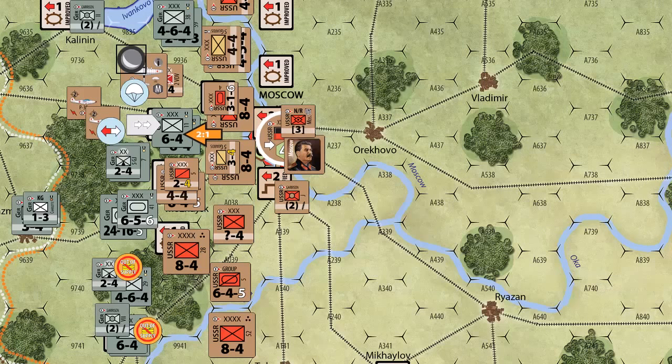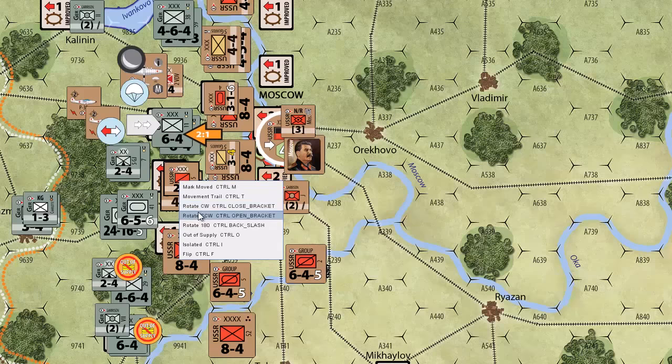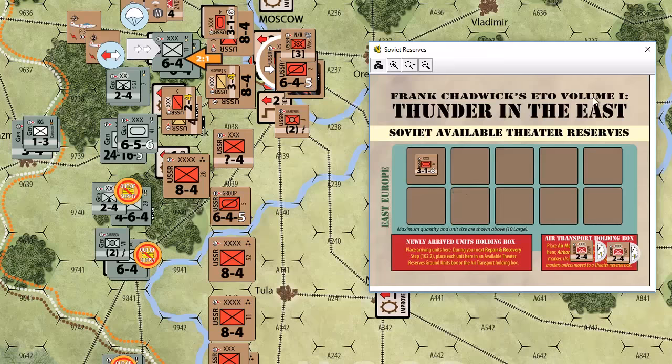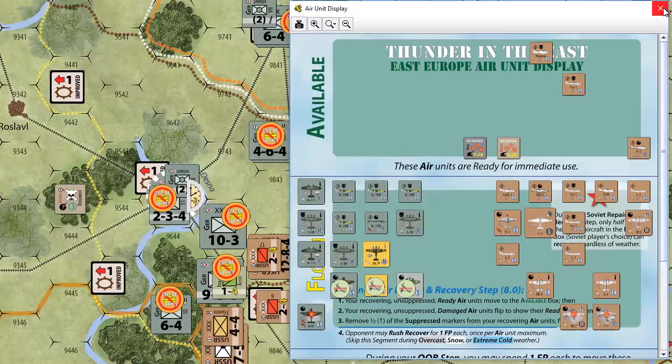We don't need this 6-4-5 here — we could evacuate that guy and still have our odds. Let's put him in reserve. Can he attack anything while he's out here? They've got an eight defense... we could get a two-to-one. Let's put him in reserve. One, two, three plus one is four — but that's an attack headquarters. Let's just leave him in Moscow for now, hanging out with Stalin. Now, going up to the Moscow attack, we want to do the two-to-one.